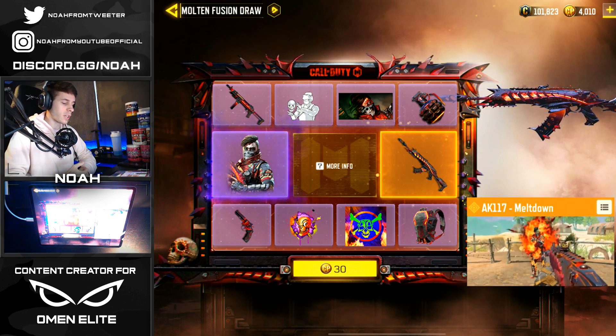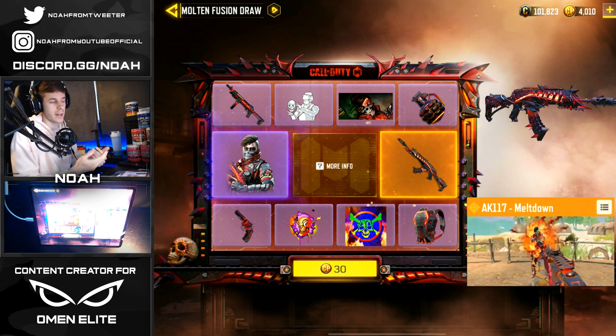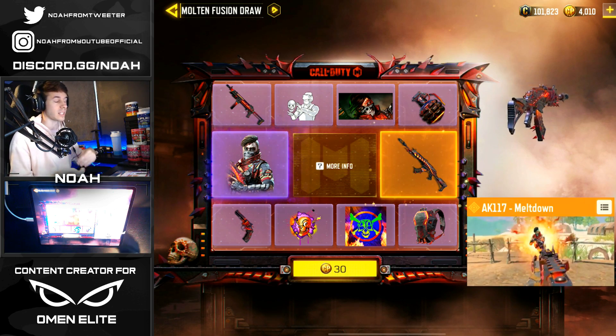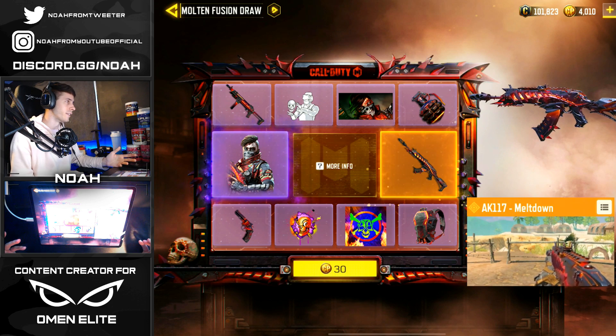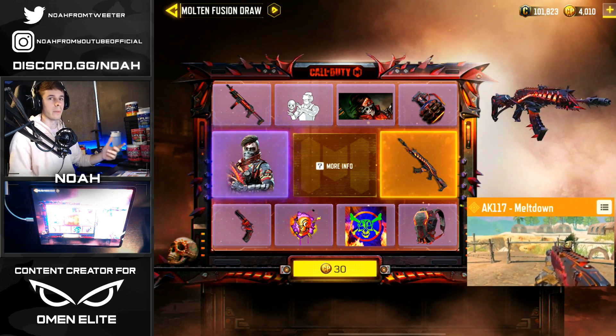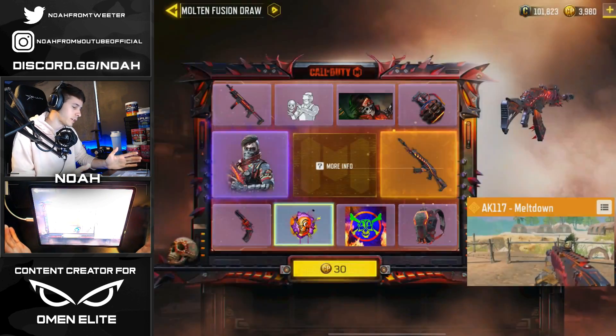I only have 4,000 CP so I'm definitely gonna have to top off a little bit if I have to go through the entire lucky draw, which more than likely I will. I've been doing lucky draws since the start of COD Mobile and only twice have I not gotten the legendary last. Maybe I'm overdue to get it on the first pull - let's see for 30 CP if we can get it.